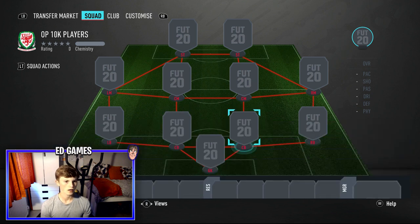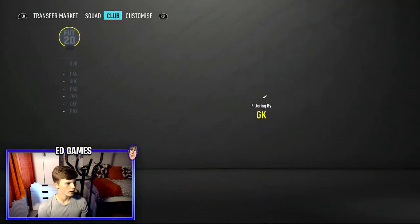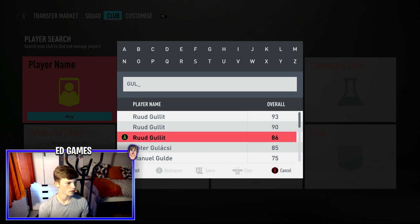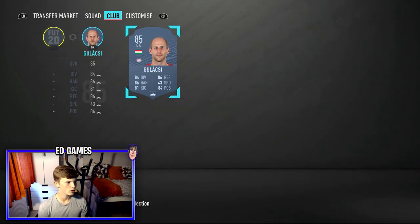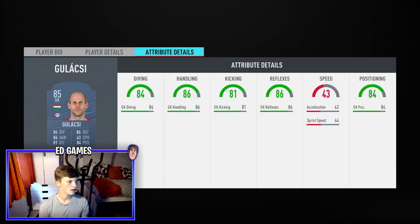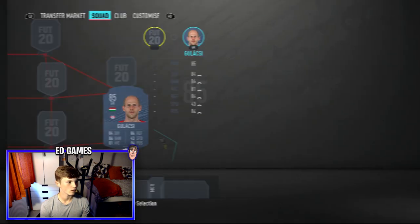We'll start off in goal. We've got a player I haven't used much — Gulitski, 6'4 from the Bundesliga, RB Leipzig. He's got three French centre-backs you can link him to, which is perfect if you're playing three at the back. His stats don't say he's a bad player at all — you really can't go wrong.